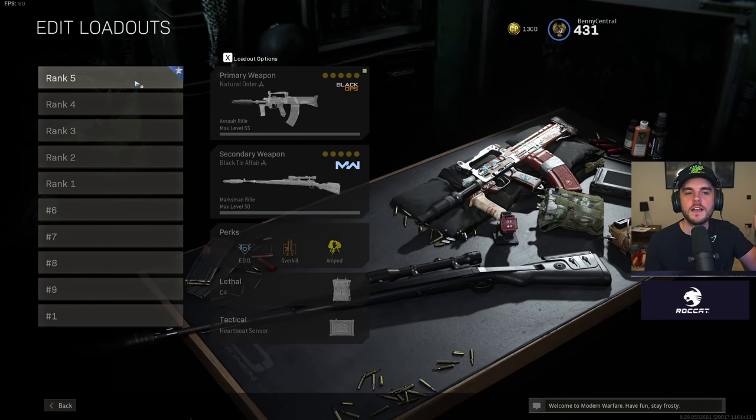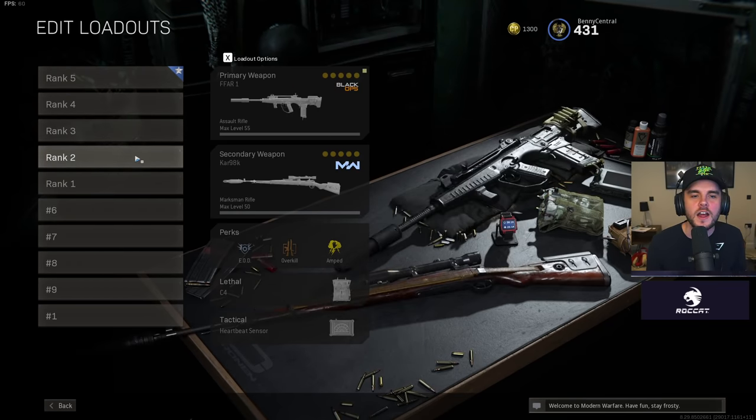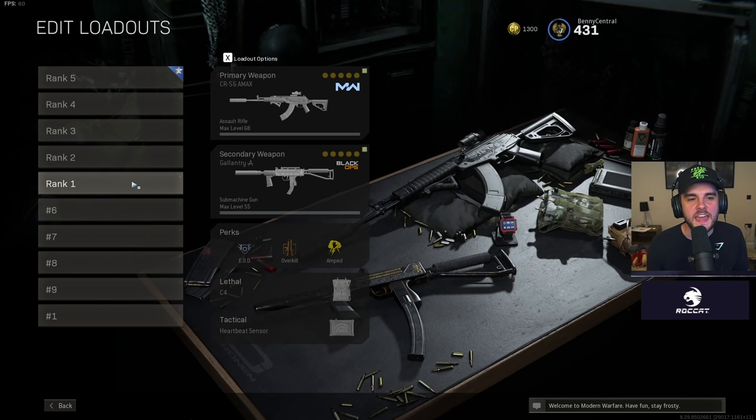And those are the top five loadouts. We've got the Groza, the Grau, the Kilo, then the FFAR, and then the CR-56 AMAX taking the gold medal. Let me know what you think down in the comments below. I hope these loadouts help you out, and I will see you next time.